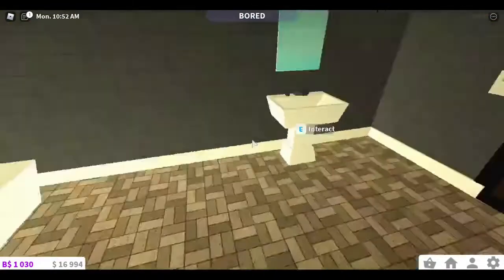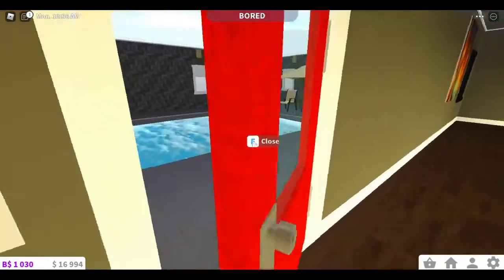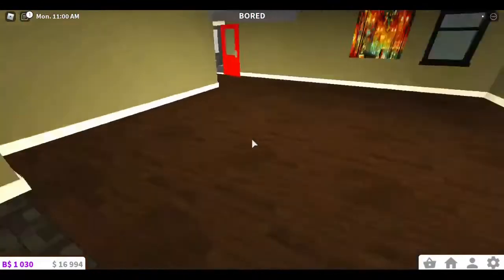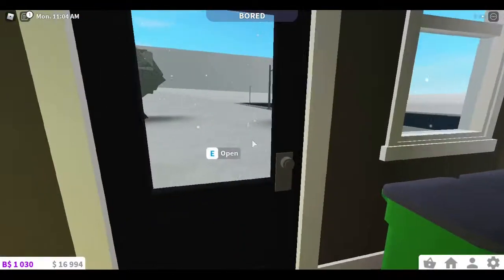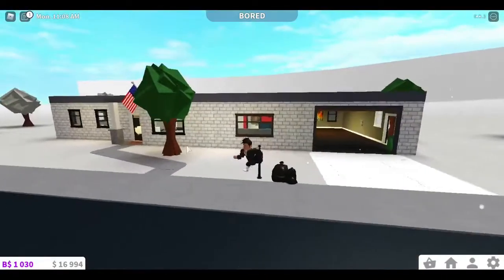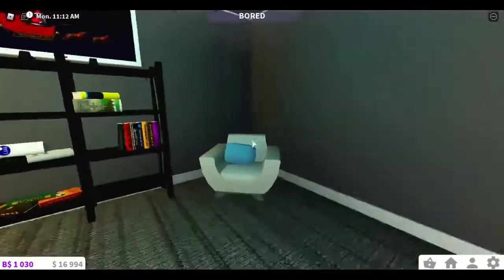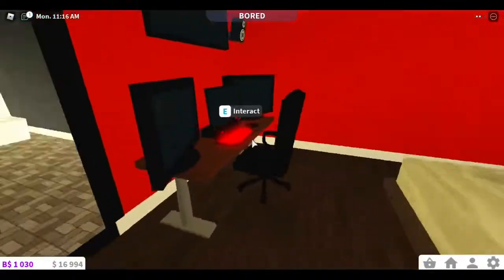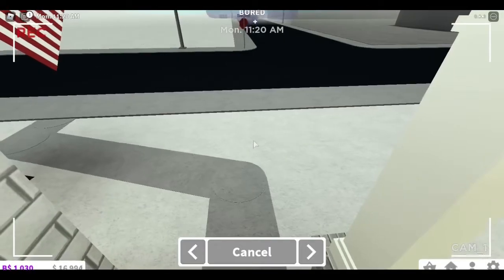Yeah, this is the bathroom. Let's head to the back — here's the dining room, a pool, a very nice pool I would say. This used to have a car, a piano, a TV, washer and dryer set, but I sold it to build my new house. You can exit through here. It's literally just a starter house but a little different. Then if you want you can head into this room — it's actually the master room.